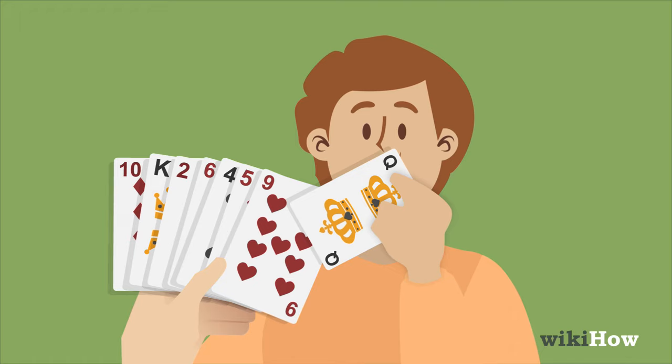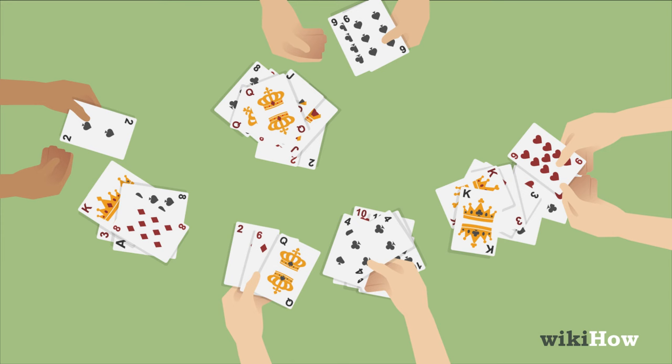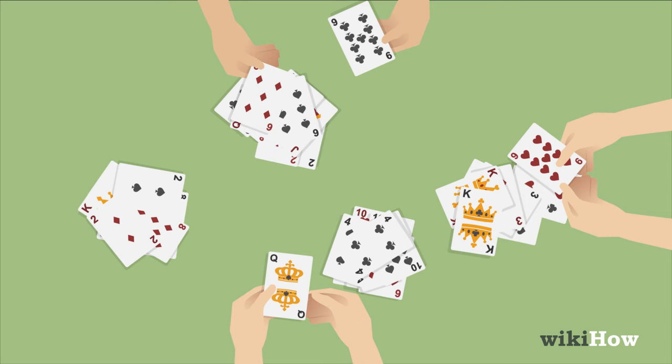Play continues like this clockwise around the circle. Whenever you get a pair, place the cards face up on the table. Once you play all of the cards in your hand, you're out. Whoever gets stuck with the odd card out, the Queen of Spades, loses and is the Old Maid.